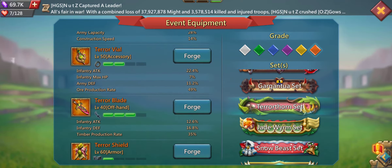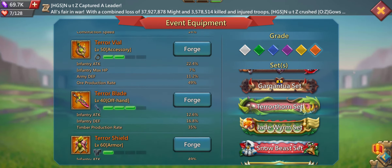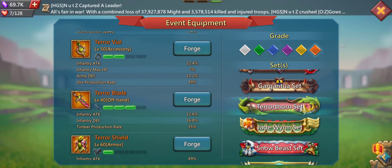Next up, the Terror Vial provides infantry attack, infantry max HP, and whole army defense. For me, the most important thing is that it improves your ore production rate. I have it equipped in my setup when I'm AFK and just letting my production run.